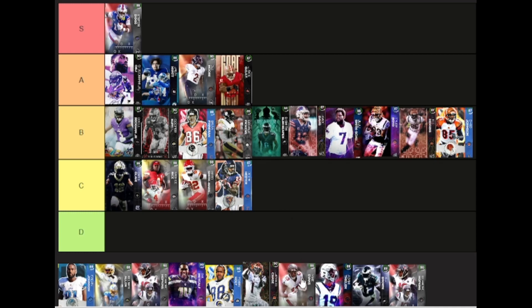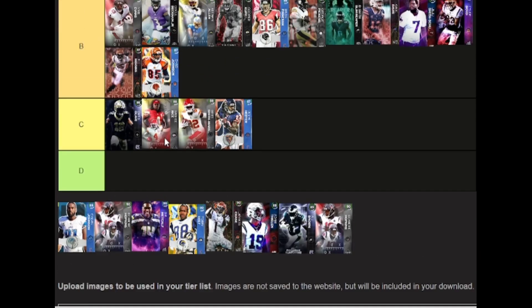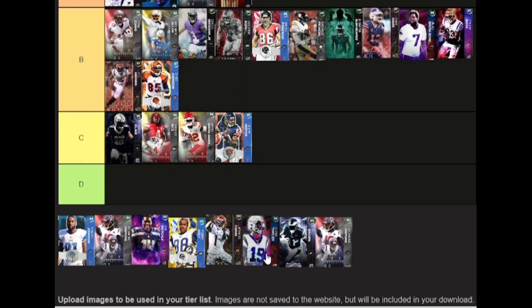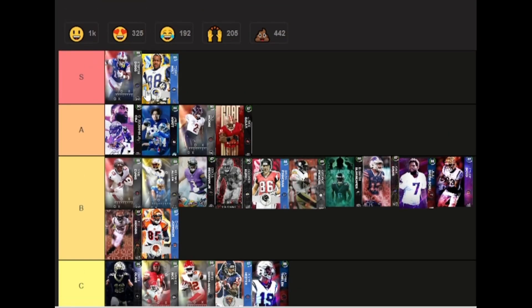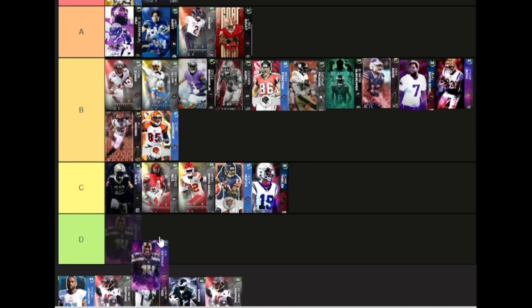Mike Evans and Keenan Allen are just outside A tier — a little outdated and a little slow, but Keenan Allen has pretty good abilities, they're okay options. Tylan gets nothing good — I didn't like this card day one, his abilities and speed are not good, definitely a pass at this point. Tory Holt is amazing, he is S tier — he might have the best ability stack in the game when it comes to wide receivers. Getting open on this card is not difficult.